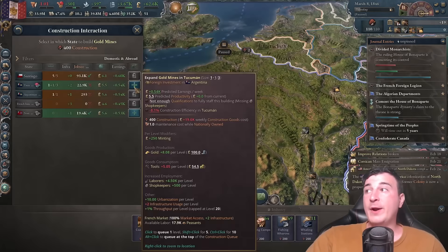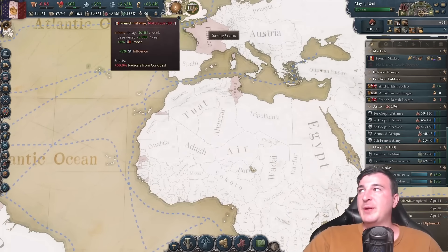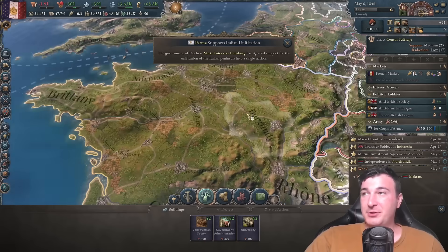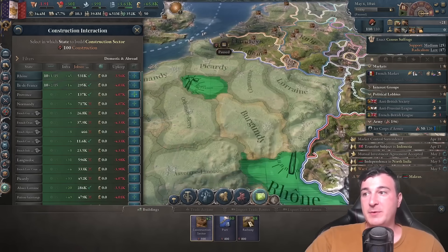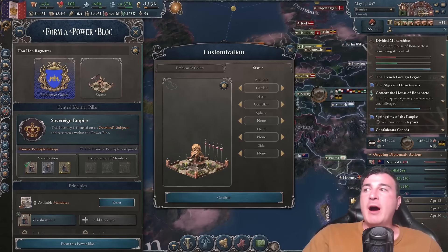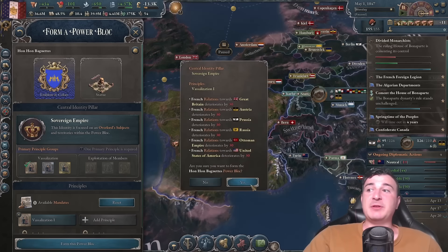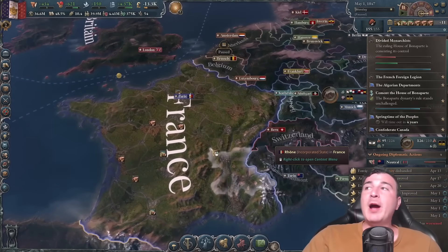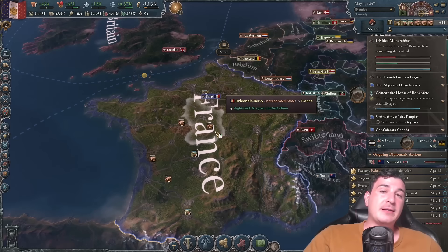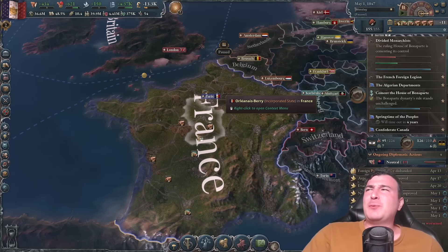There are a lot of production methods to update now. We also got gold mines in our newly conquered lands. Unfortunately with 50 infamy, we have to stay low and not attack anyone for the foreseeable future — maybe a good two or three years. We definitely need more construction sectors. It's also high time to create a new power block — home baguette with the sovereign empire principle to dispute British sovereignty. I forgot to do this 11 years ago, which is kind of a waste, but we won't talk about it too much.